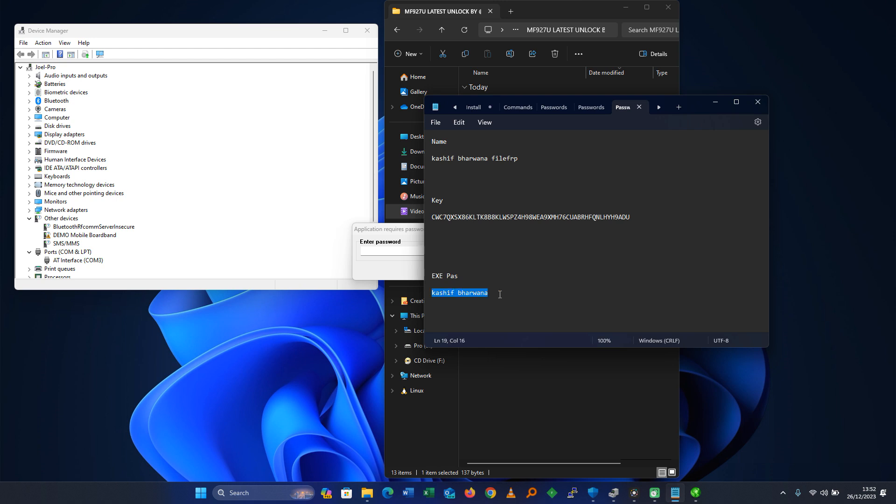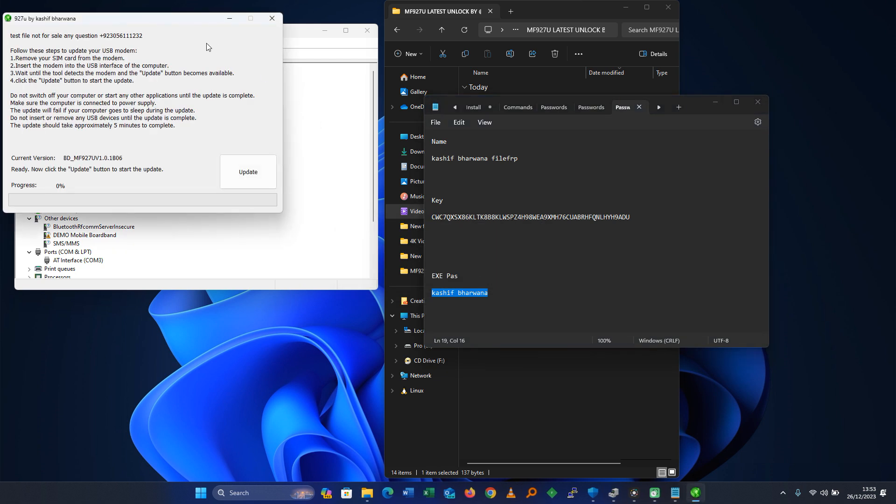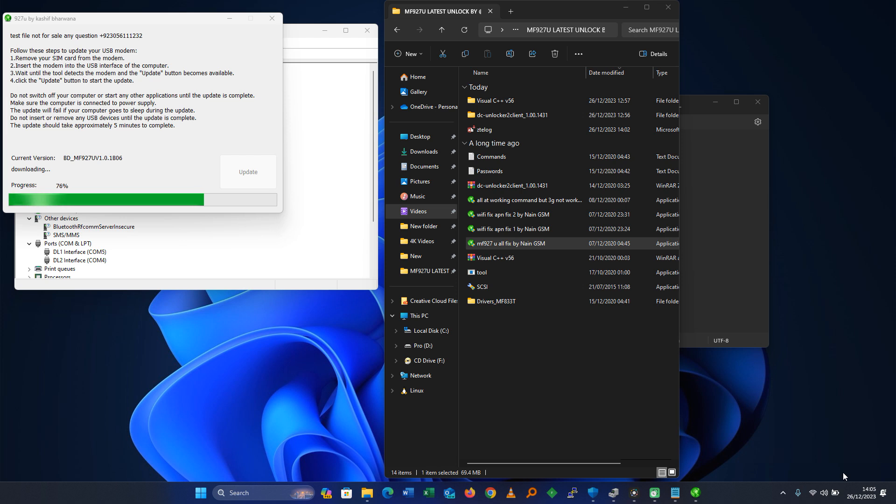Copy the execution password, paste it in the password field, and click OK. This will open up — give it about three seconds and the Update button will become clickable. Click Update and wait about five minutes for the update to take place, so be patient. Also, before you click Update, don't forget to remove the SIM card from the MiFi — take note of that.